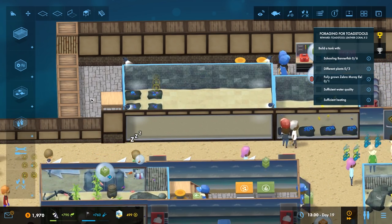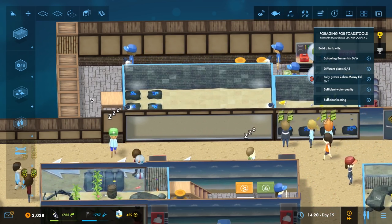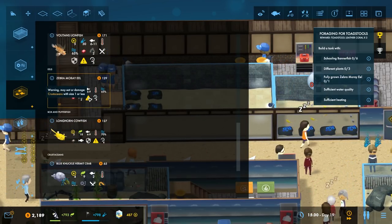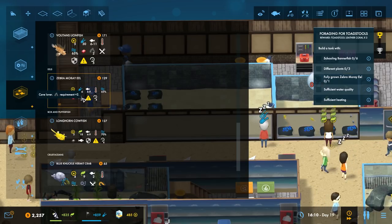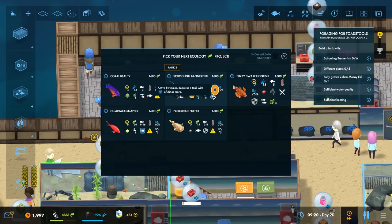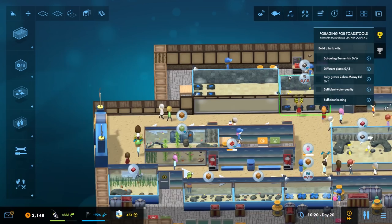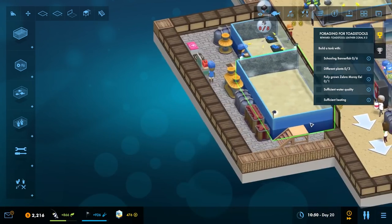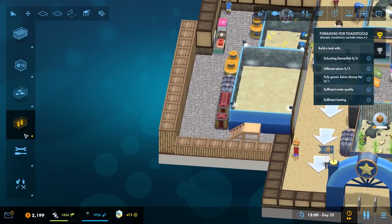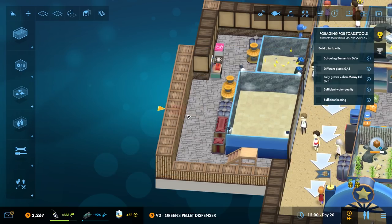Build a tank with schooling bannerfish, different plants, fully grown zebra moray eel. Eel — what does it eat? It doesn't actually eat coral. The schooling bannerfish — let's see, you need to require the tank with at least fair or more. You don't eat anything, you'd probably be pretty good for this area. We are going to extend this back a little bit because we need to place down some food.